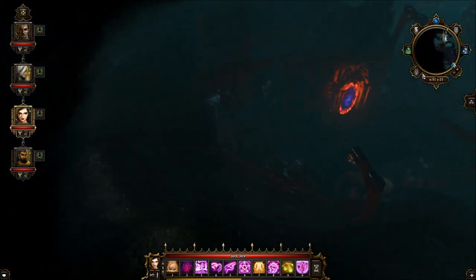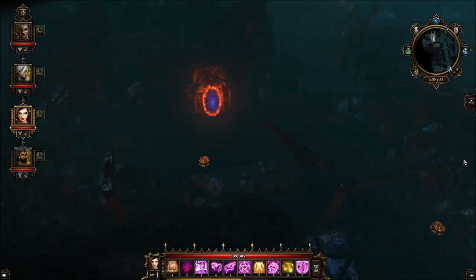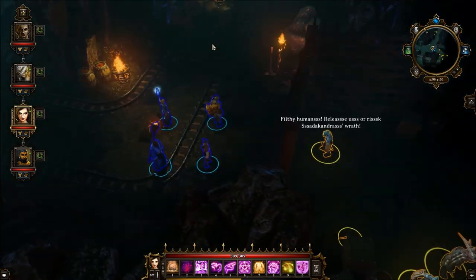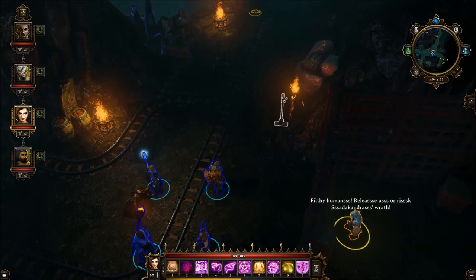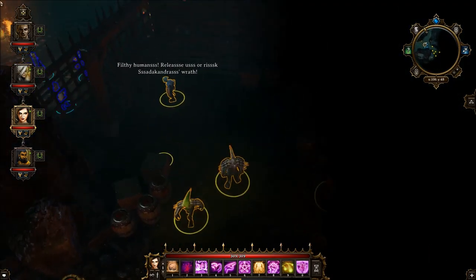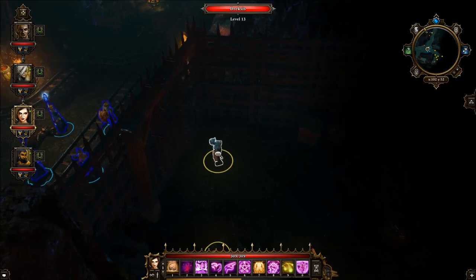When you enter this area there's a portal here. You can head south and then find the door right here. If you pull this lever right here, the door will open and the combat will initiate. Drexick will attack you either way.